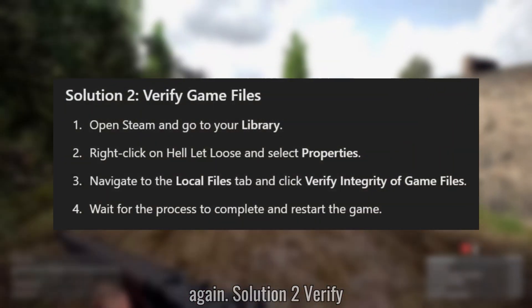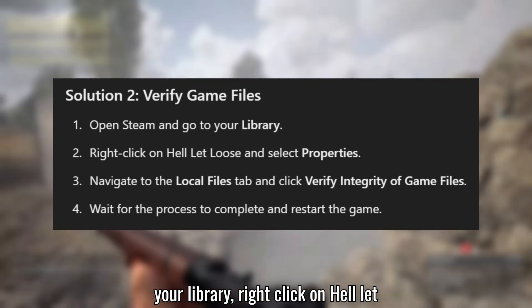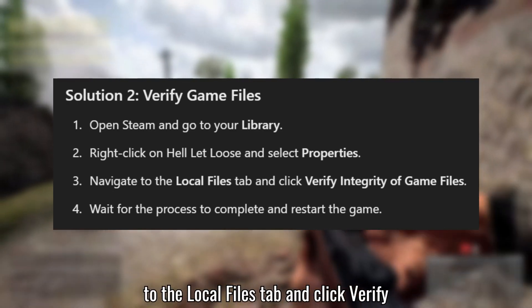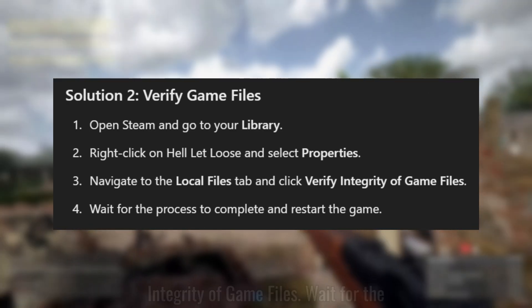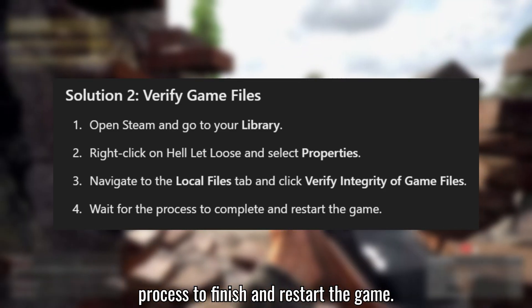Solution 2: Verify game files. Open Steam and go to your library, right-click on Hell Let Loose, and select Properties. Navigate to the Local Files tab and click Verify Integrity of Game Files. Wait for the process to finish and restart the game.